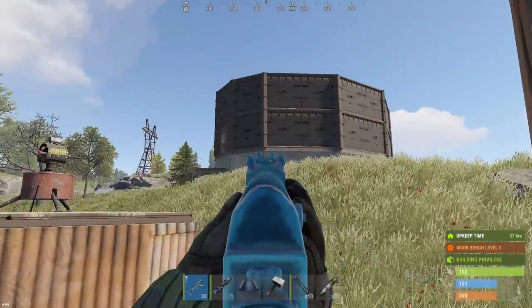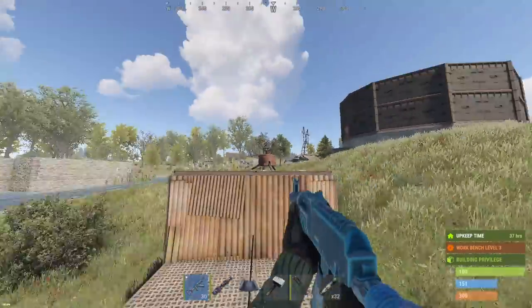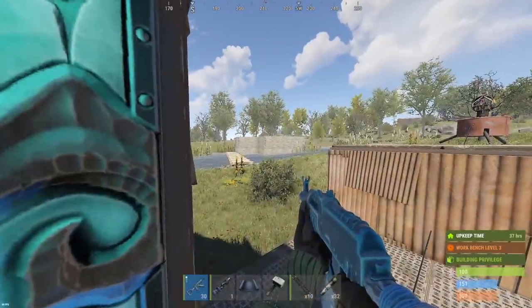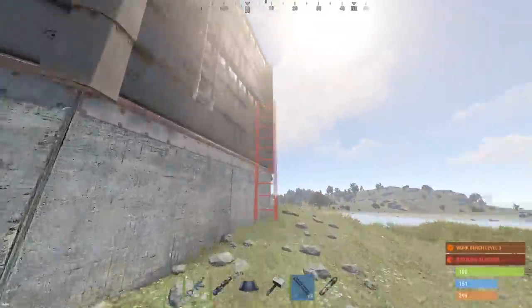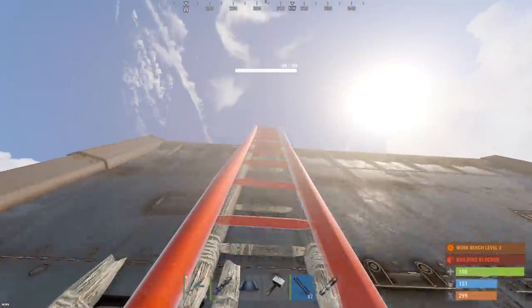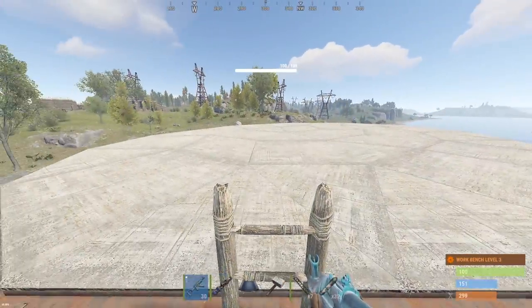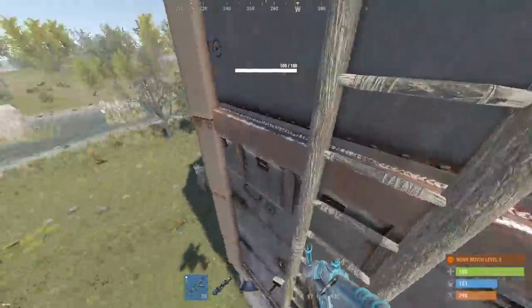We're starting today's video off with an all-armored base - it's got sheet metal doors on it, so it could be pretty cheap. We've got our own turret set up pretty close to the front door, shouldn't have to worry too much about counters. This thing is completely armored, no ladder hatches or anything on top, just completely sealed off. Really only one way to hit this thing, which is the sheet metal door.